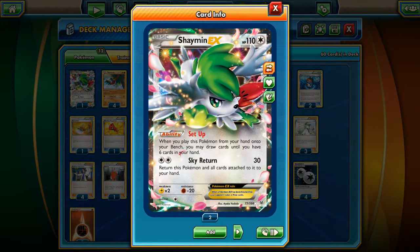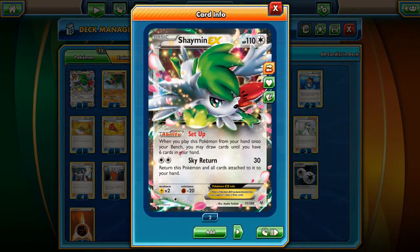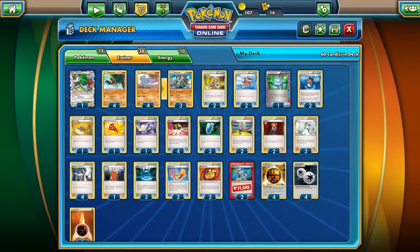You should play one Shaymin EX just for setup. If you start bad and don't have a supporter, you can use Ultra Ball to search your deck for Shaymin and set up for six. You could maybe play Jirachi to use Sycamore or N for sure, but I decided to play Shaymin because it's just an overpowered card to play.